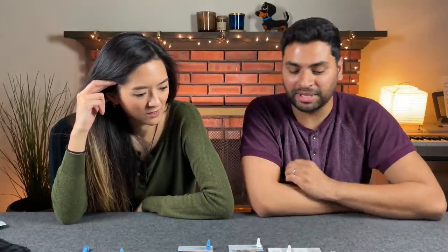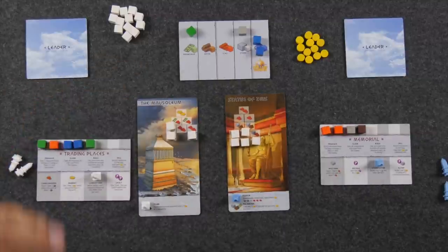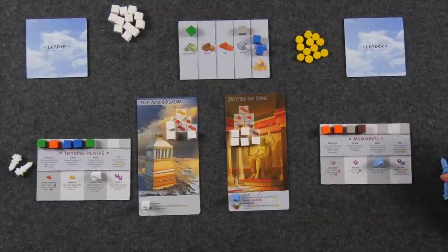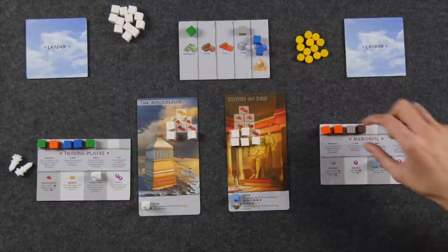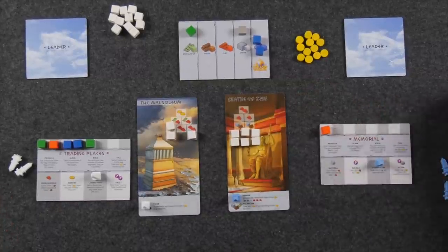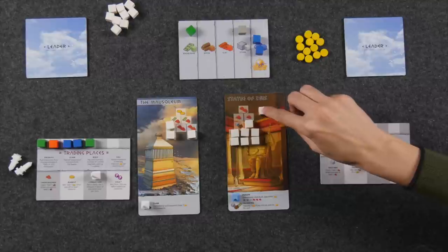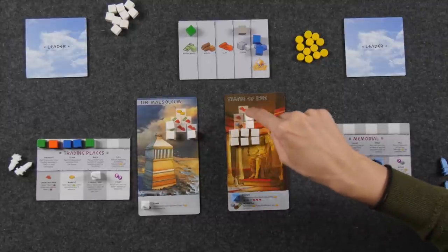Naveen notes Monique could sell two pairs for two coins, and Monique reveals she needs two coins specifically to finish her wonder. Monique takes a build action, forgoing buildings and focusing on the wonder. She builds a level requiring clay and stone, using her stone cutter to pay one less stone. Then builds the one above requiring stone and wood, and then the level requiring one clay — leaving just a few levels remaining.